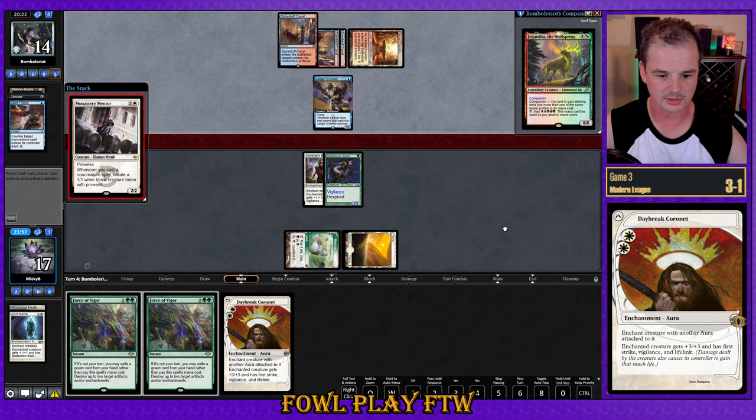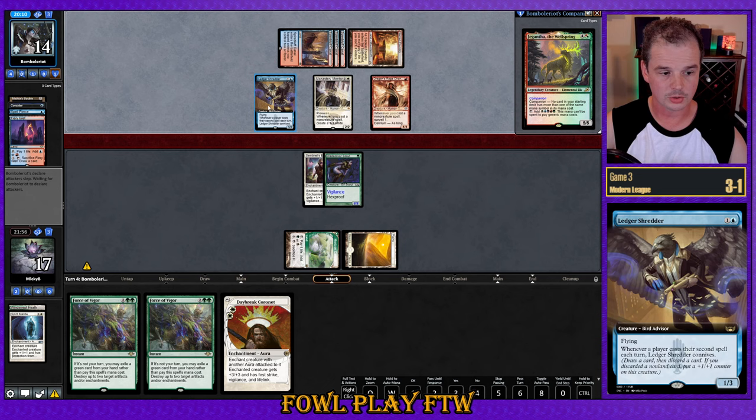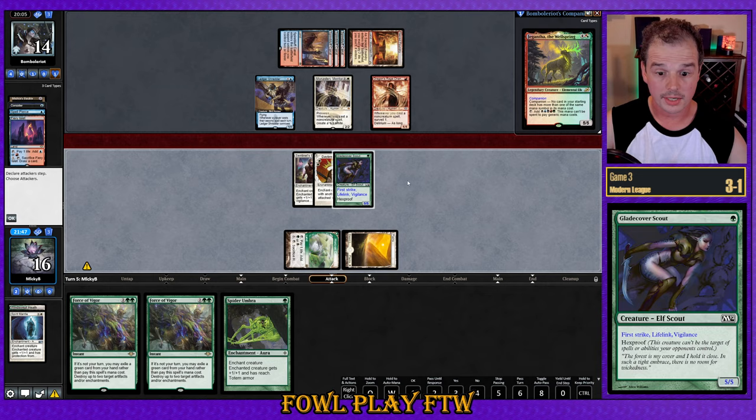Opponent with Sacred Foundry now, and if they start exiling side enchantments, Daybreak Coronet becomes weak. Monastery Mentor — yikes, that's going to be a beating. Opponent draws a card with the Ledger Shredder ability, up to three in hand. I think we just take this opportunity to resolve Daybreak, hoping to dodge Wear and Tear or Prismatic Ending. Go ahead and attack for five. Our opponent takes it and starts generating tokens.